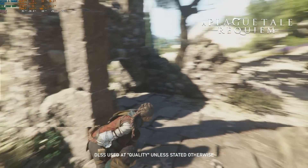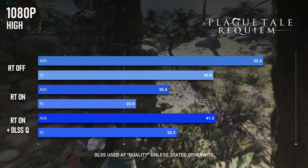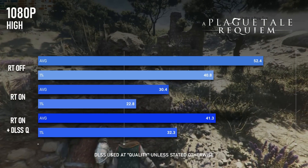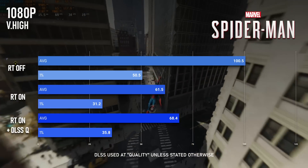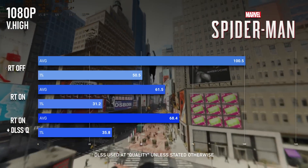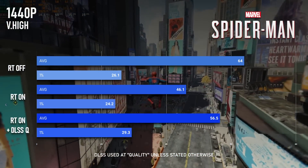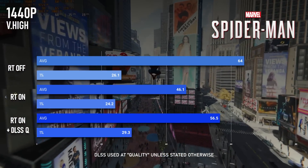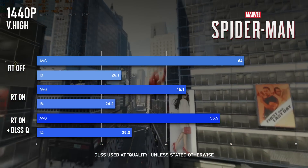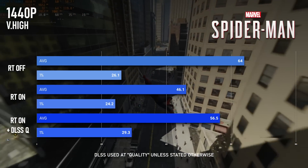RT does a real number on A Plague Tale Requiem, cutting averages and minimums almost in half to barely 30fps on average. Adding DLSS Quality at least helps maintain a steady 30, with averages of about 40. Spider-Man can handle RT at 1080, still running over 60fps on average, but with the same nasty frame time spikes as before. 1440 doesn't do so well, dropping to 46 on average with 1% lows of 24fps. Adding DLSS Quality helps somewhat, bringing the average up to 56.5 and lows close to 30, but you'd still probably want to drop to DLSS Balanced for this one.